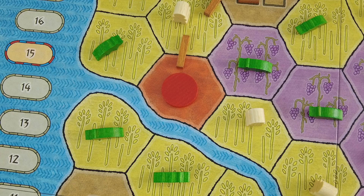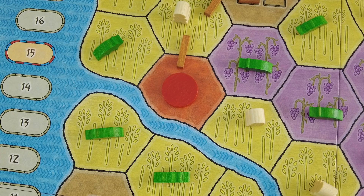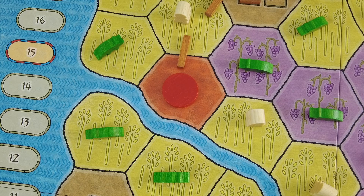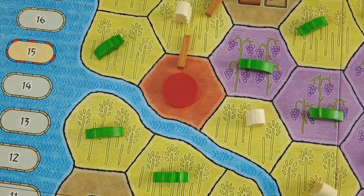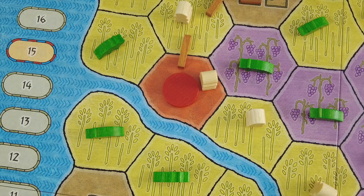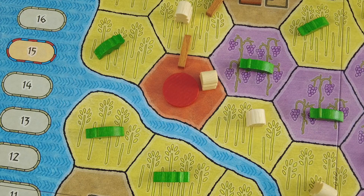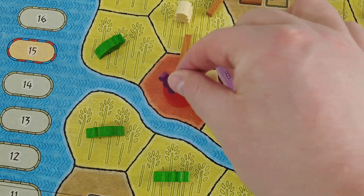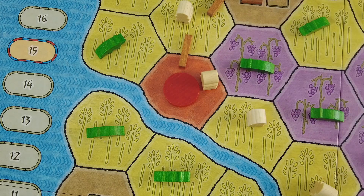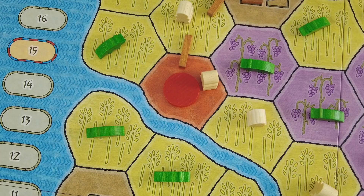The game is moving really quickly. I want to use my supplier and place a meeple into this area — it doesn't really matter too much where I place the worker. This allows me to grab any two resources. I definitely need one grape, and I think I'll go for another grape. So two grapes from that action.